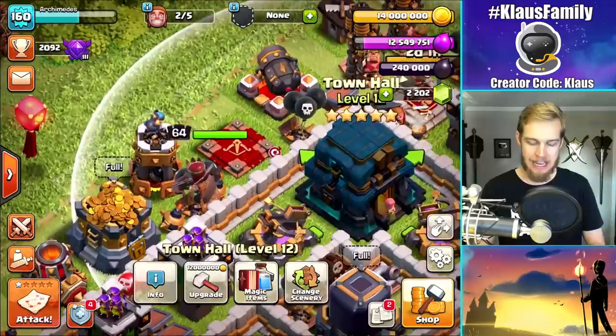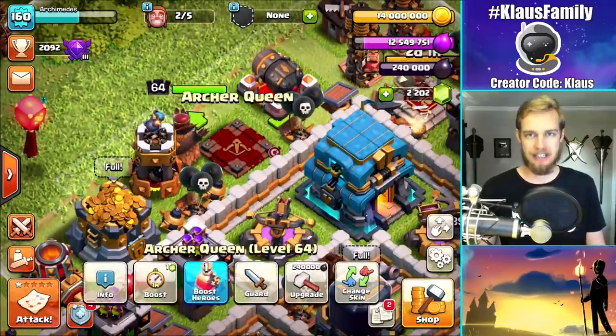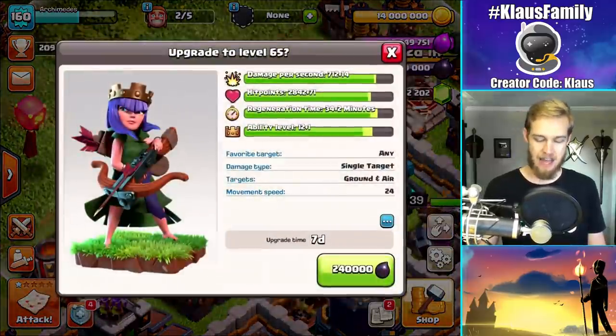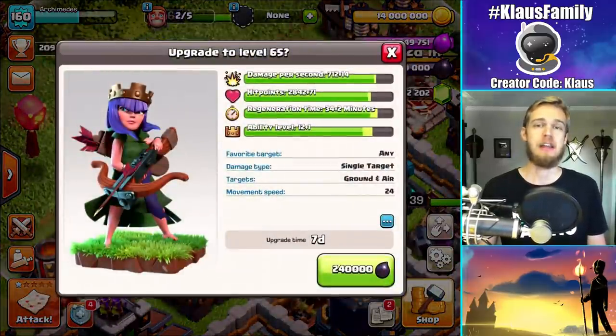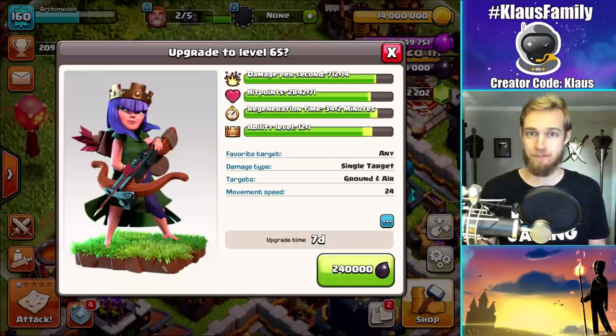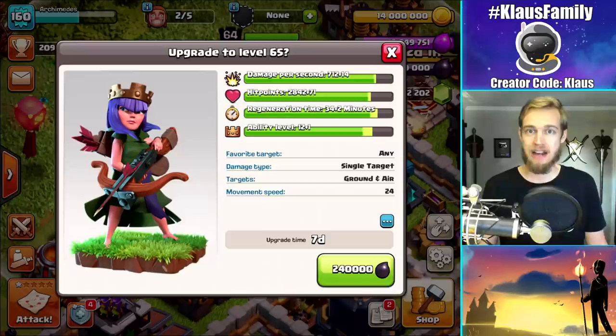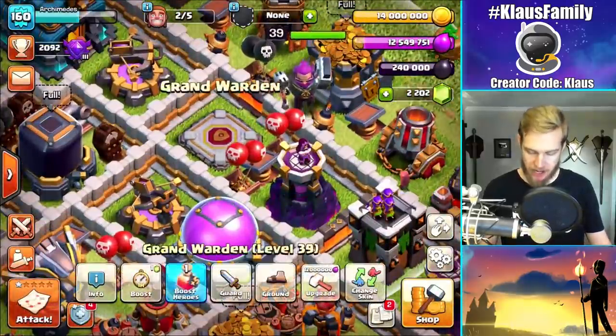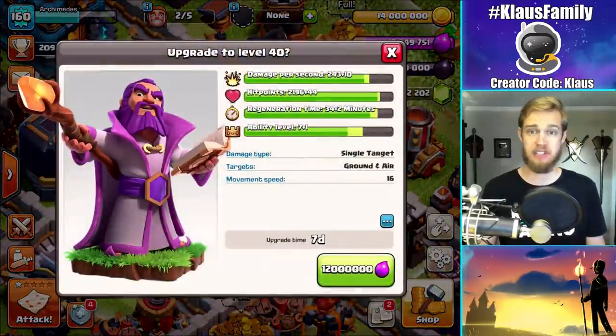The queen has woken up. She's been upgraded as quickly as possible to this point, where the next level — level 65 — is max level. And this is a big day, a big deal, because I have the loot to do it and we're going to do it immediately. I'm super stoked. On the other side, we have the Grand Warden, which can also go to level 40.